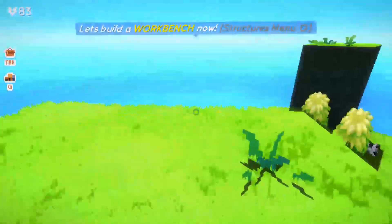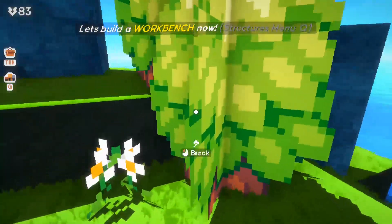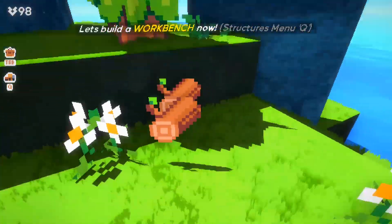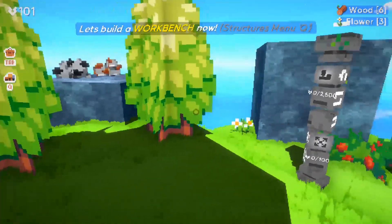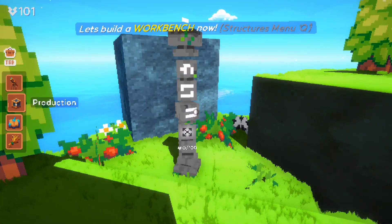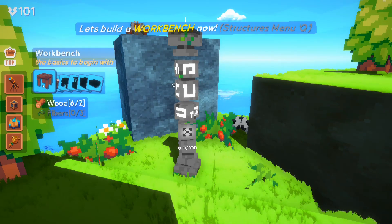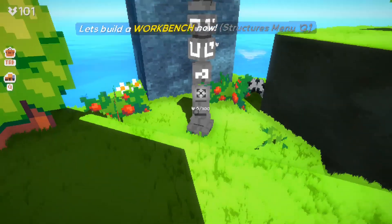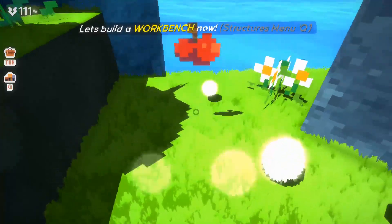It starts out wanting you to gather some resources. That's where the clicker part comes in - you can hit E or click to break it. It shows me how many hits it takes to break, and then I get some wood. It asks me to collect some fiber and wood first. Now it says let's build a workbench. I like to keep these reviews short and sweet to save your time. So here's the workbench - looks like we need some fiber still. Let's find some fiber, beat some bushes, beat some flowers, whatever it takes.